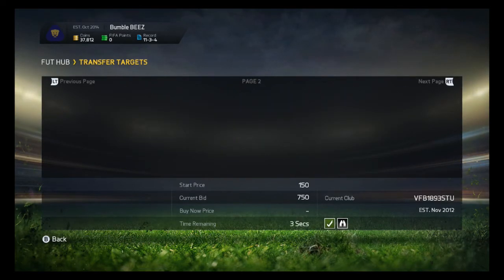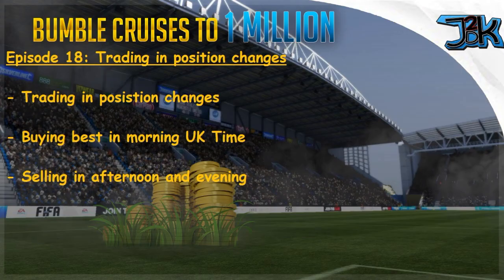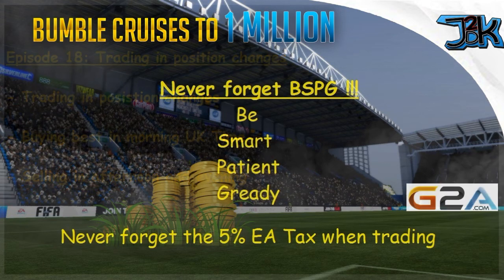Short recap of episode 18 — trading in position changes. Buying is best in the morning UK time, mostly by bidding. You can also try when there are big packs or a nice Team of the Week, that's a good chance to get them. They will mostly sell in the afternoon, evening, or on weekends — that's the best time to sell. I hope you enjoyed this episode; if you have any questions, leave something in the comments. Never forget: BSPG — be smart, be patient, and be.